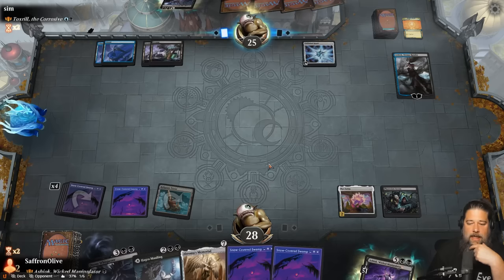Opponent gets back Elspeth but we sack Mariel to scry, then sack Villis to scry. We better not fizzle now - Crux of Fate, destroy all dragons. We don't actually want to blow things up. Doom Whisperer - that should do it for sure. Now we can surveil and surveil again. Ashiok at 92 in exile. Staff of Completion - proliferate. Wow, the full combo. Ashiok ultimate - exile 103 cards. And that is the combo kill!